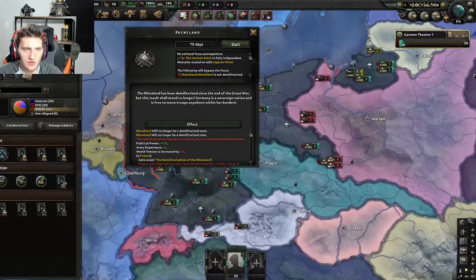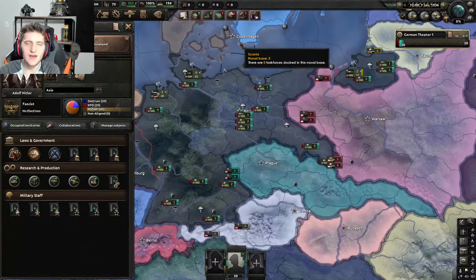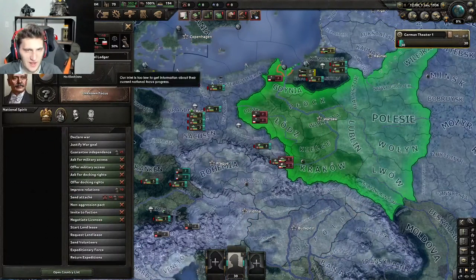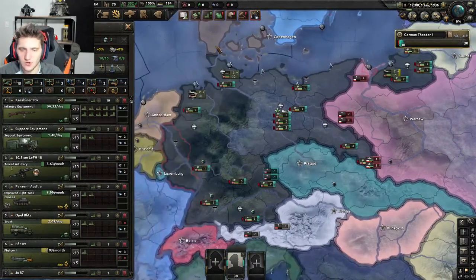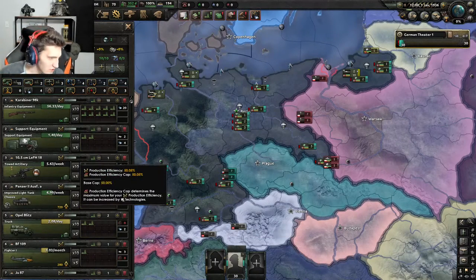First thing we're going to do is click on the flag, select National Focus, and choose Rhineland. That is what we're going to do first. If we wanted to be a sweaty tryhard, we would just justify war manually. We are not going to be a sweaty tryhard — we are going to be a noob and take things nice and easy.